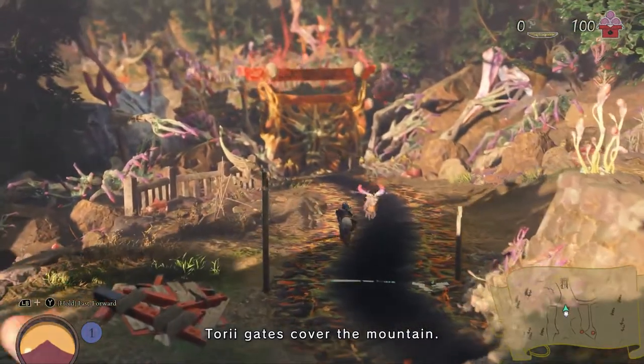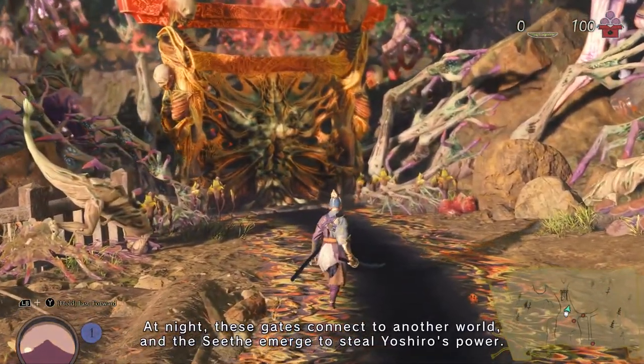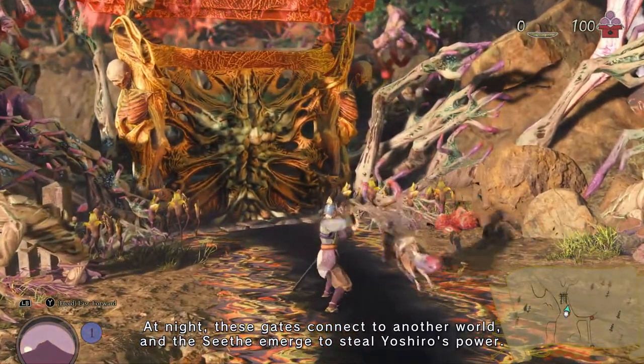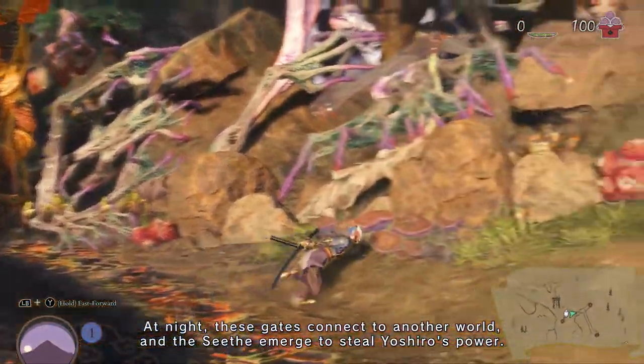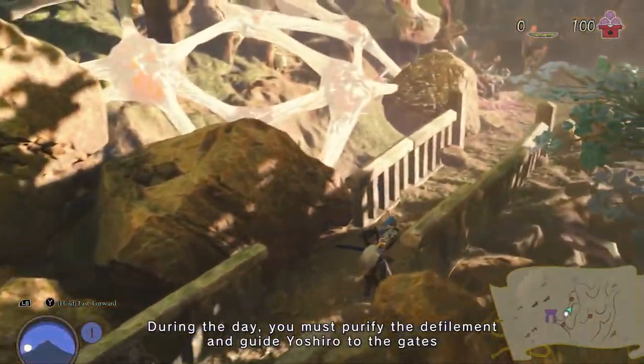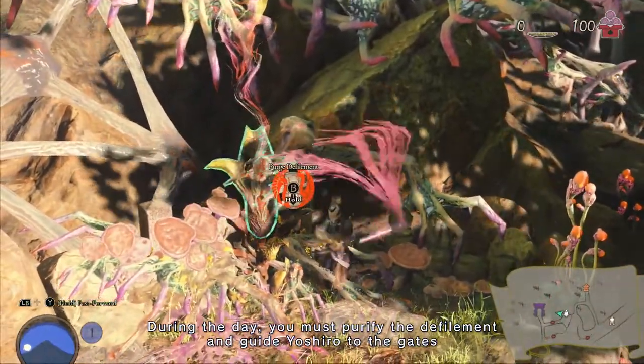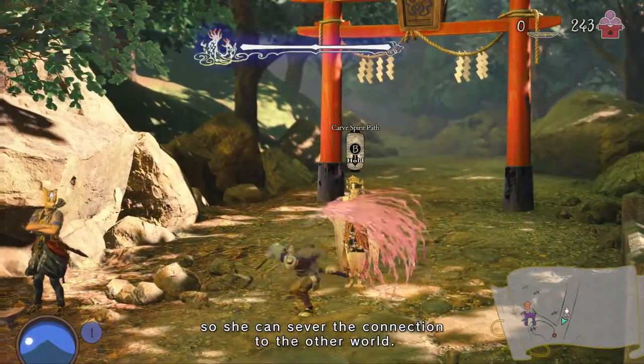Torii gates cover the mountain. At night, these gates connect to another world, and the seeth emerge to steal Yoshiro's power. During the day, you must purify the defilement and guide Yoshiro to the gates, so she can sever the connection to the other world.